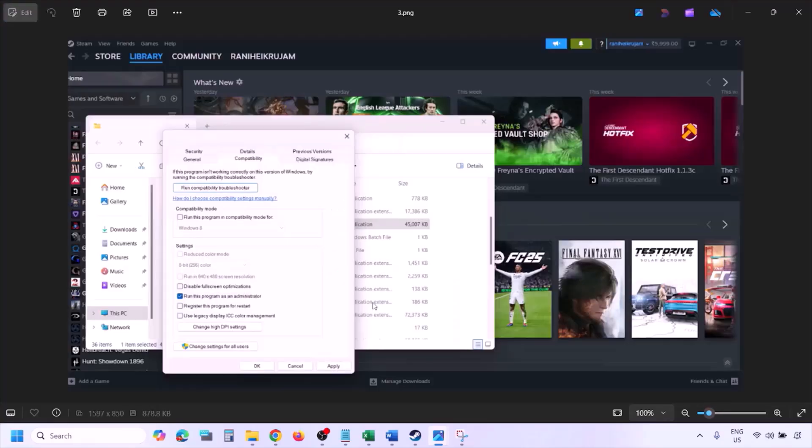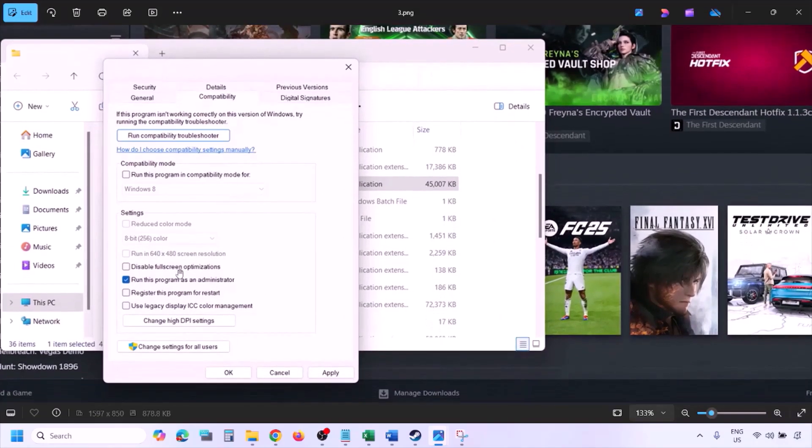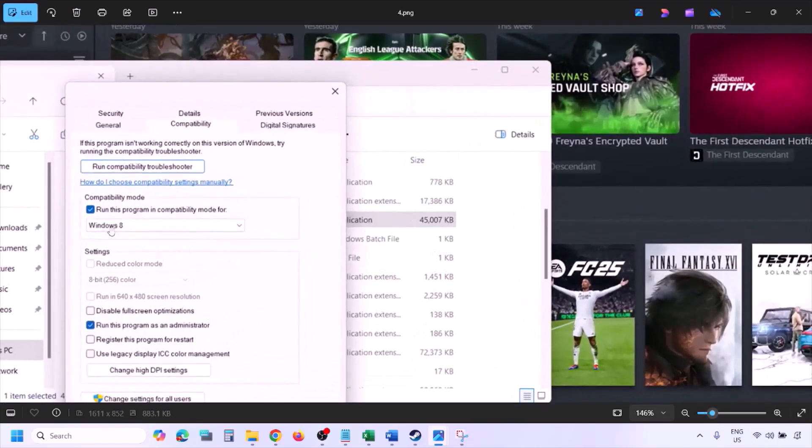Once you click on Properties, go to the Compatibility tab and put a check on the box which says 'Run this program as an administrator.' Hit Apply — make sure you hit Apply — then click OK. Launch the game from the game installation folder instead of from Steam, and then check.